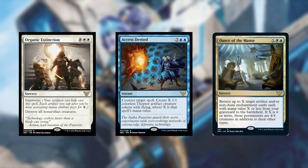Dance of the Manse was kind of a hard one to take out, but I had to make some room. It's X and a white and a blue for a sorcery. Return up to X target artifact and/or non-aura enchantment cards each with mana value X or less from your graveyard to the battlefield. If X is 6 or more, those permanents are 4/4 creatures in addition to their other types. Also a very good card. But if I'm trying to bring everything back, I'm already losing the game by a lot. Just not good enough — I want to spend my mana on bigger stuff elsewhere.